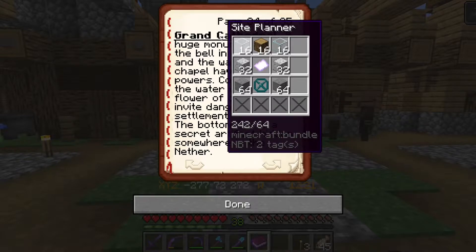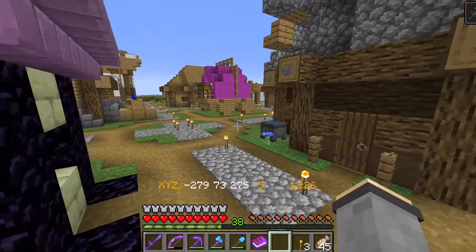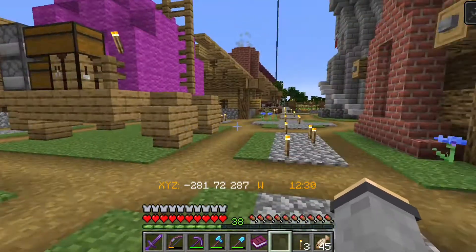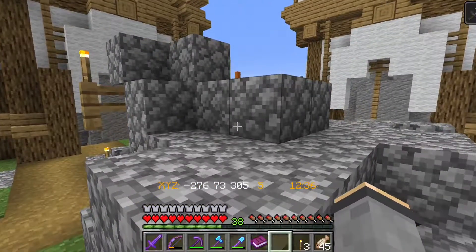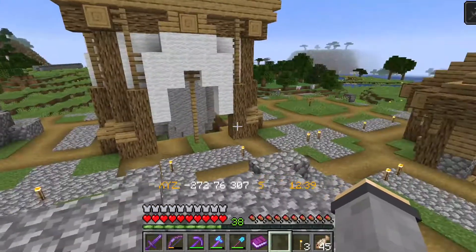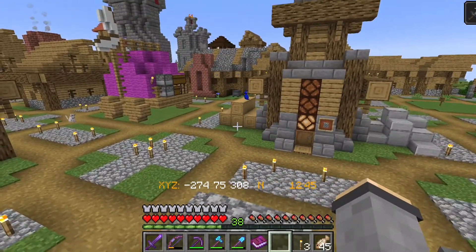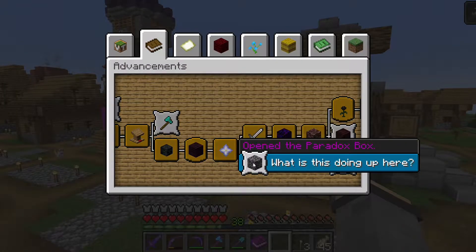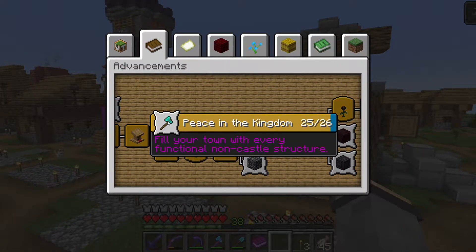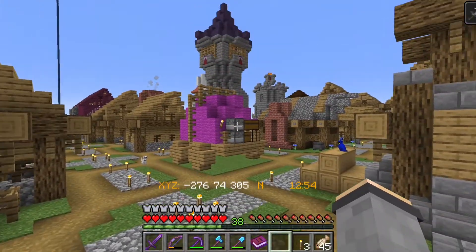It turns out that the final ingredient we need for the Grand Cathedral is, in fact, in the Nether — it's just not what I originally thought it was. However, it's something that we are definitely going to have to seek out, and it's going to be a little bit of a challenge — not only to find the structure, but also to defeat the guardian of the item that we need. So I think we're going to save that for a future episode. We got so close to getting all of our functional non-castle structures, but it's just going to have to wait for another day.